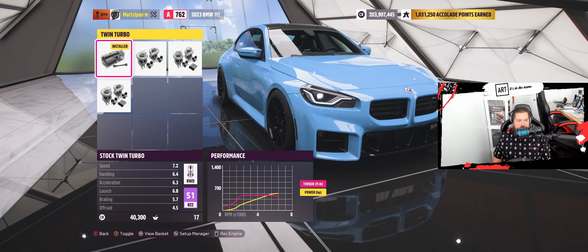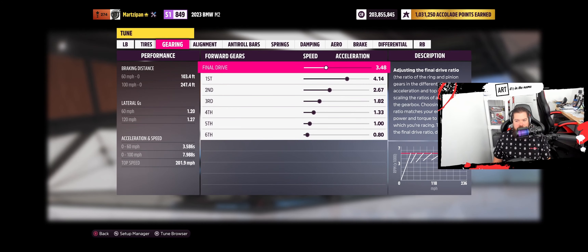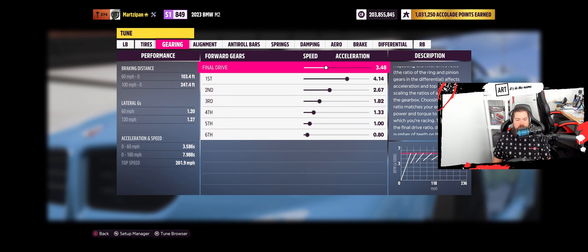We're going to go middle of the road like I have on my hatch. I think we've done well here — S1 849. You can take it up a little higher if you want that S1 900 build, but I'm going to leave it here. Let's look at the tuning real quick as far as the gearing goes. It's 201.9 — I kind of like that, I'm just going to leave that. We need to paint, so let's go look at the stock colors. This is a stock-inspired street build — something that's possible in the real world.